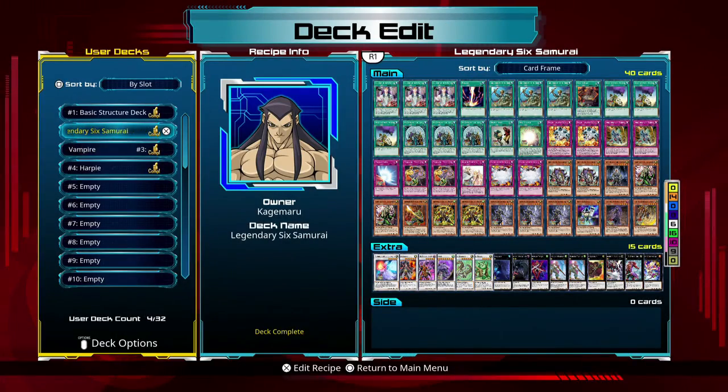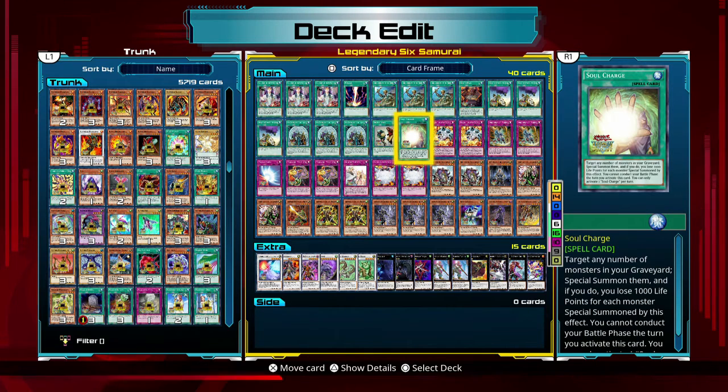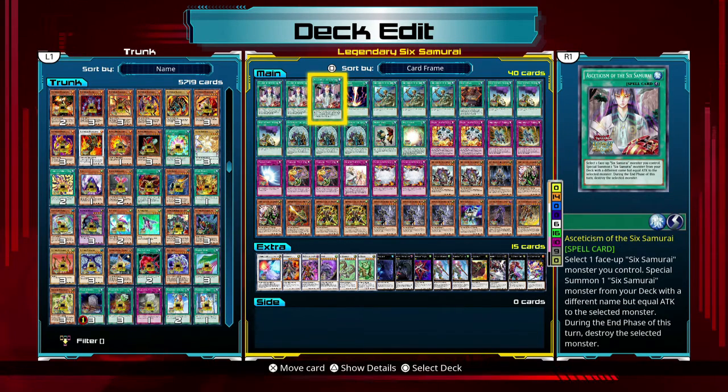Let's show off the Six Samurai deck. Every single spell up here except for Raigeki, Snatch Steal, and Soul Charge is useful for searching or getting more cards in my hand. This one — I get to select any one face-up Six Samurai card I control, then search my deck and Special Summon a card from my deck that has the same attack. The reason I commonly use Kagemusha and Elder is that they both have 400 attack, so if I have one but not the other, I can search and summon them to synchronize into whichever monster I need.